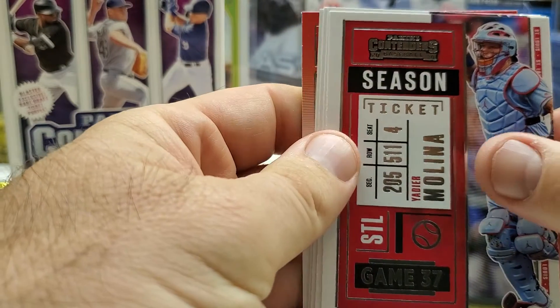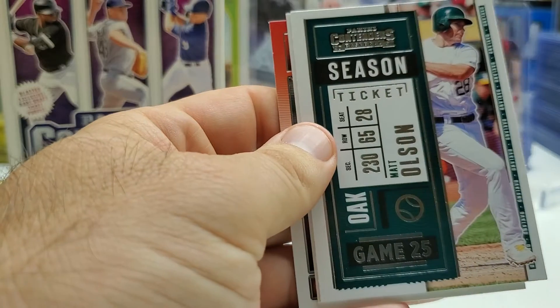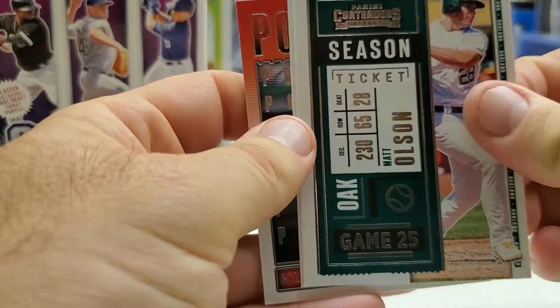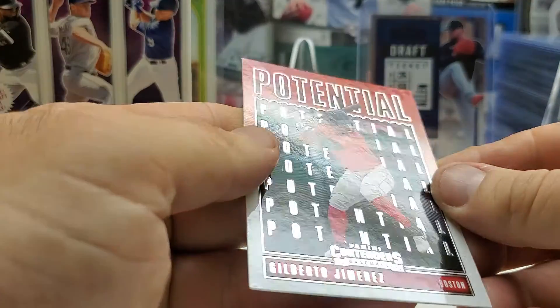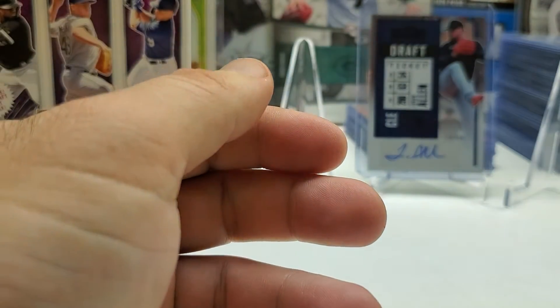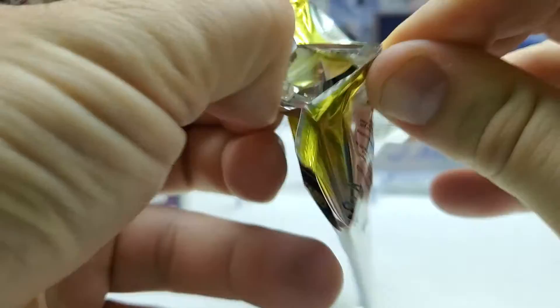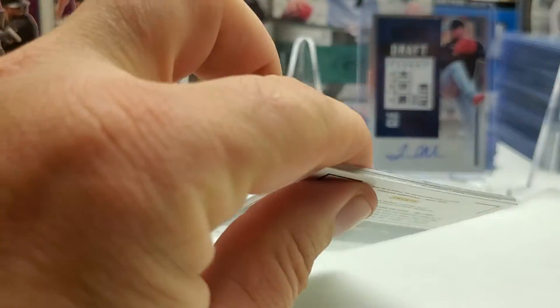Pack four: we got Melina, Kendall Marty — I don't have all the White Sox cards and haven't hit a Dodger yet — Matt Olsen, and a green Eloy Jimenez parallel. Also a Gilberto Jimenez prospect card, looks like he's a Red Sox — I haven't heard of him. Getting some parallels with White Sox is nice, since I've probably already got the base White Sox cards from breaks.